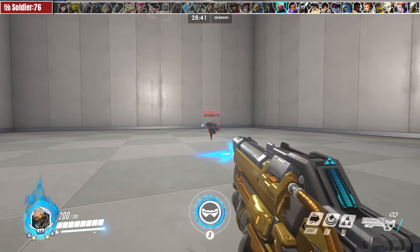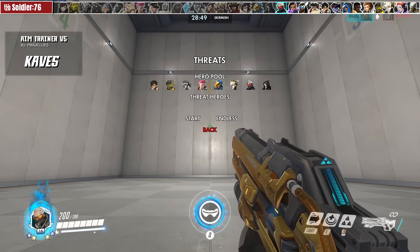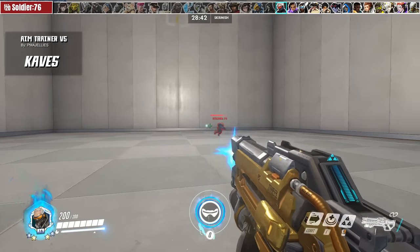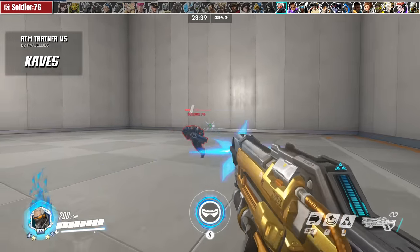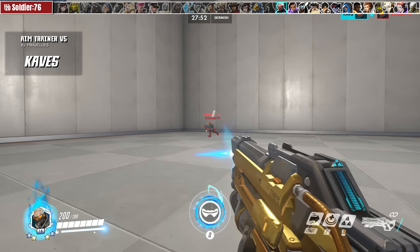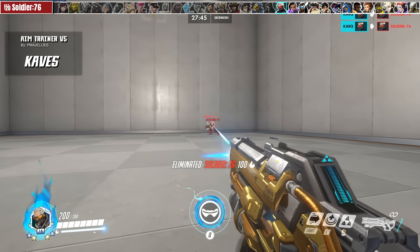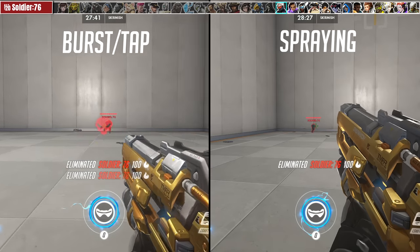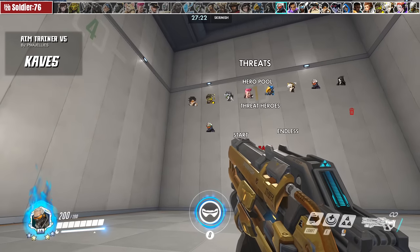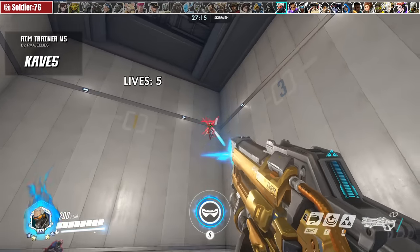For Soldier: 76, the best practice is tracking and recoil management for his spread, and for that we head back to PMHLE's aim trainer. I like the Threats mode with a Soldier AI in Endless mode — the goal is to kill the enemy bot before he makes it to your side of the wall. As of August 2020, Soldier needs about 9 shots until bullets reach maximum spread, so training yourself to tap or burst fire will help reduce recoil and improve accuracy. Once comfortable with one AI, try adding a second one like Genji and practice tracking different enemy movements.